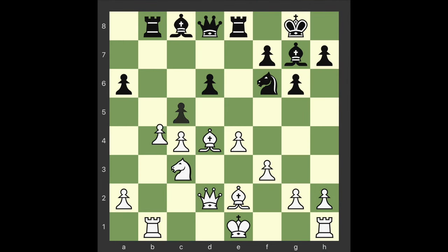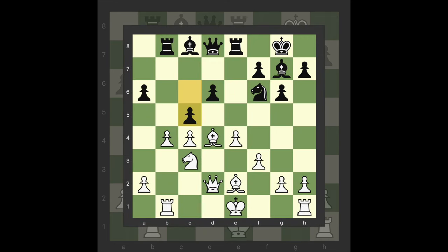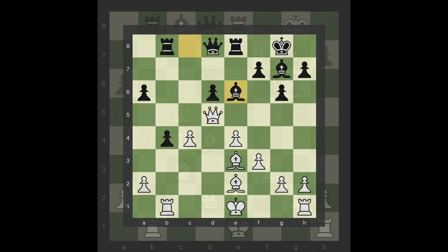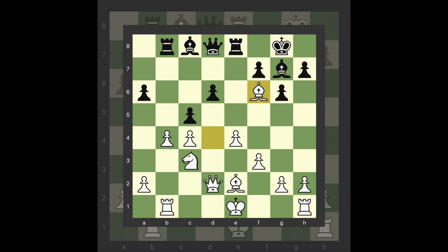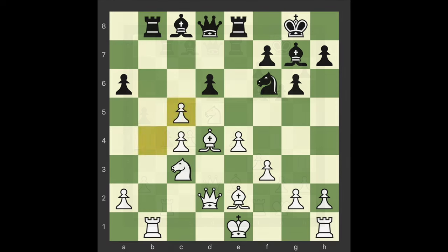C5. B takes c5 — white is consistent. 16 Bishop e3 C takes b4 17 Knight d5 Knight takes d5 18 Queen takes d5 Bishop e6 gives black the initiative. He also has a pleasant position after 16 Bishop takes f6 Bishop takes f6 17 Castle Kingside 17 Knight d5 Bishop d4, which is dangerous for white. 17 C takes b4 18 Knight d5 A5.